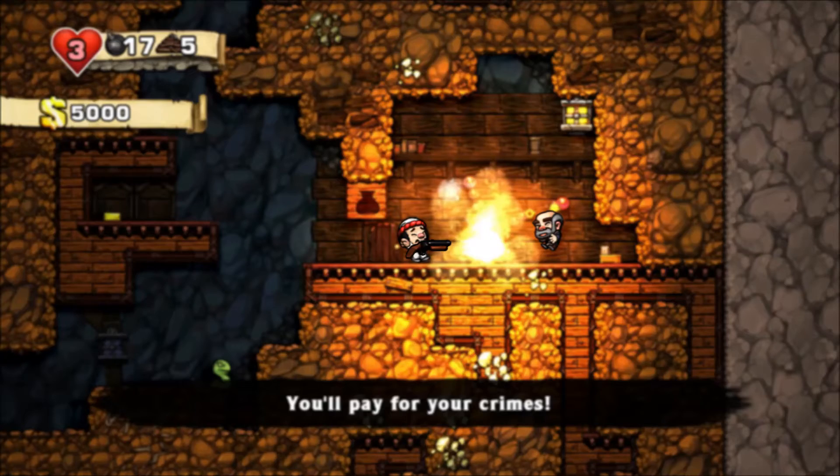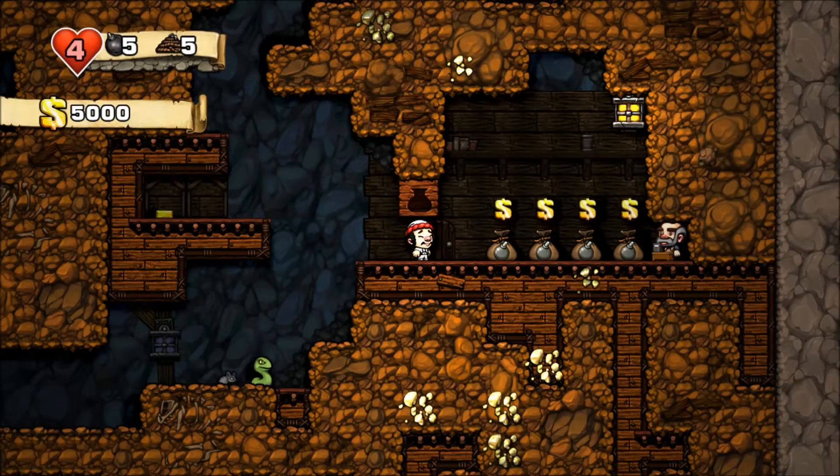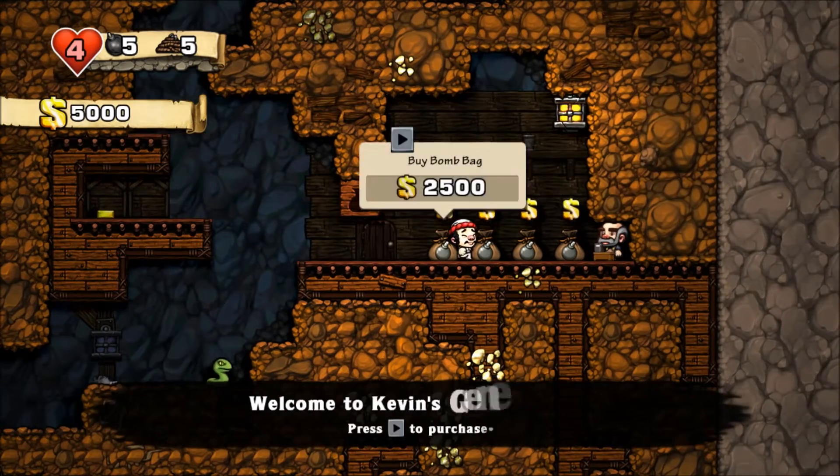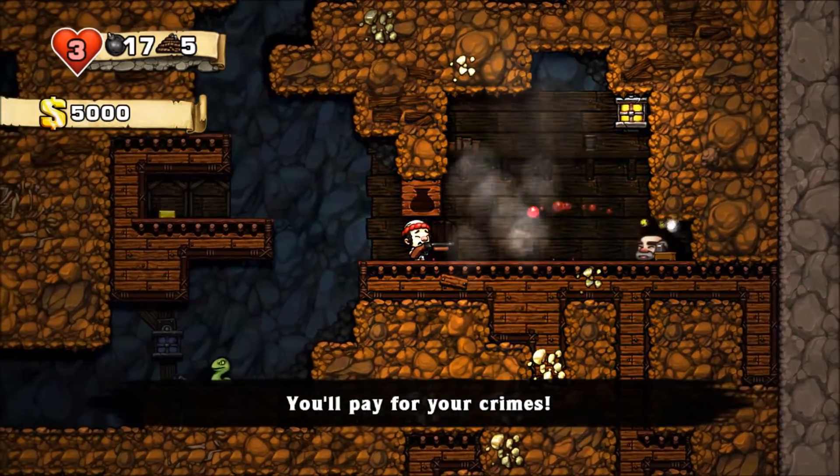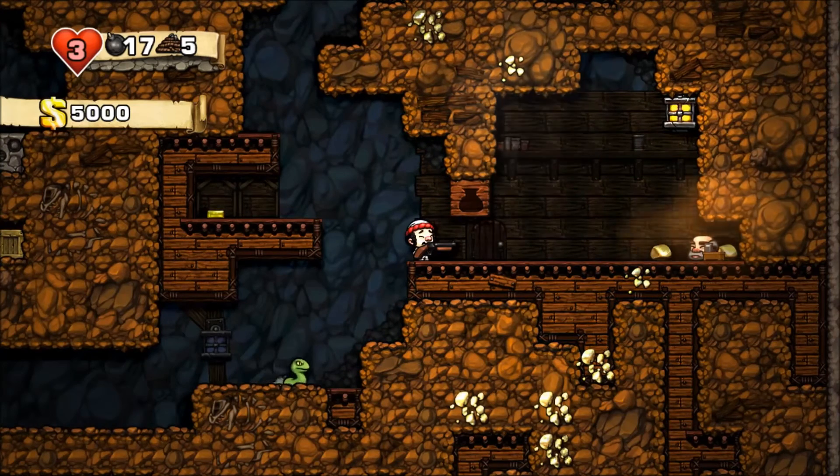It takes three shots to kill the shopkeeper, so don't be stingy with your bullets. Watching this once more at full speed: walk into the shop, whip the shopkeeper, bounce, pick up the shotgun, kill — blast, destroy. Perfect.